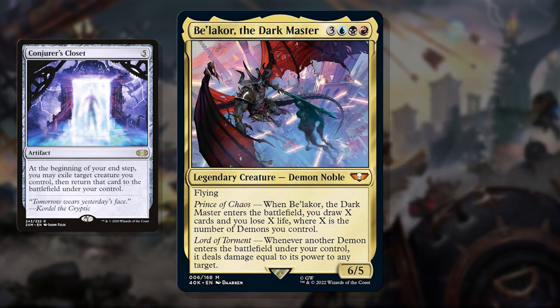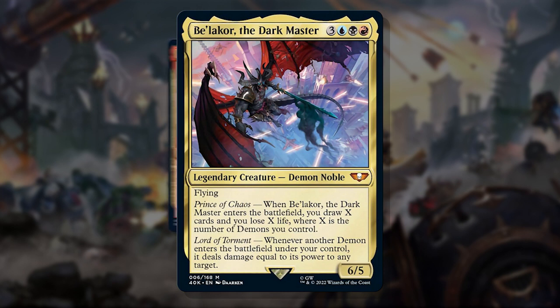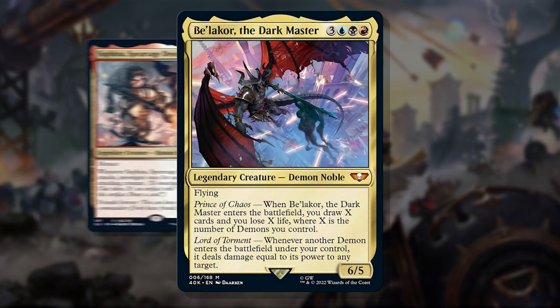This is a big win for anybody looking to build a Liliana's Contract deck but just couldn't make it work in Mono Black. In my opinion, the best part is that Bellacor could easily be printed into a main Magic set, even with a Stranger Things style setting shift — there's nothing keeping him 40k exclusive. What do you think? Interested in building a demon deck now?